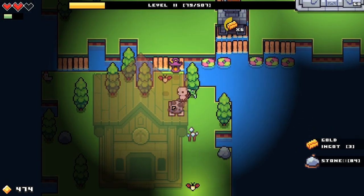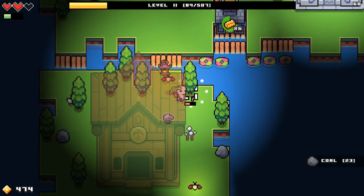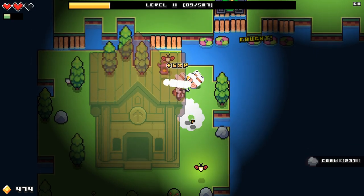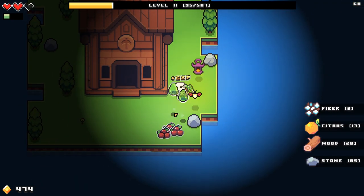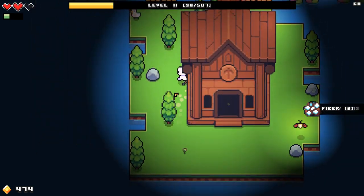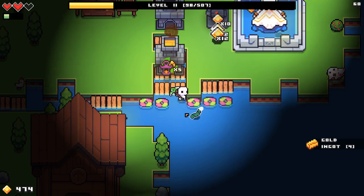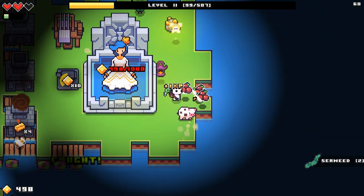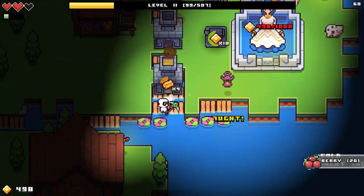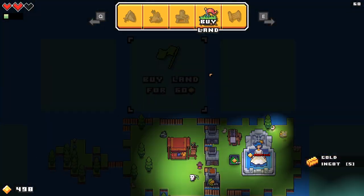Chickens poop too - I mean, it makes sense that chickens would poop. I should probably buy as many islands as I can immediately grab. I just feel like I haven't done enough on these islands. There's so many things to do - why expand when you don't need to? But let's buy some land.